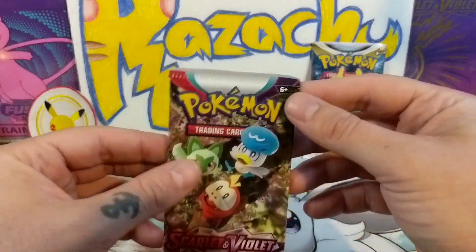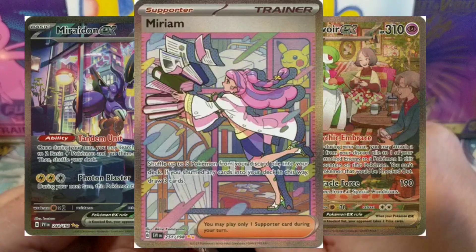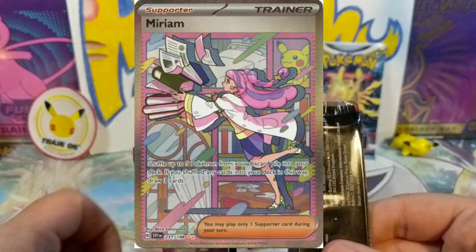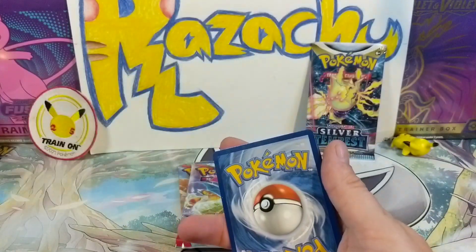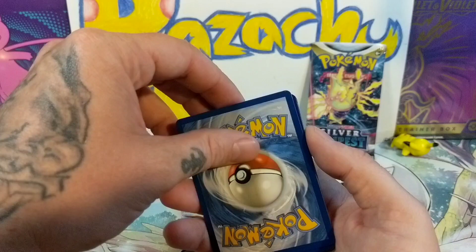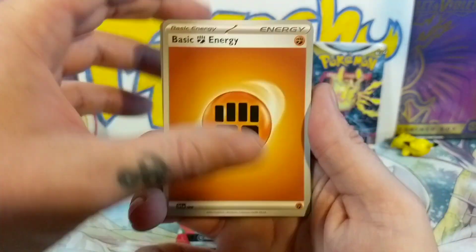Let's do the Scarlet Violet pack here. I'll put up what the top set hits are — Scarlet Violet is the new one that just came out. I can't remember what the ones we want are. Is it just one from the back this time with the new sets?